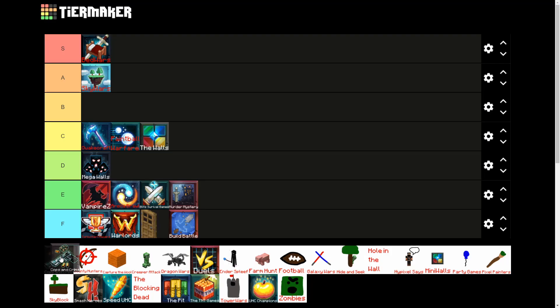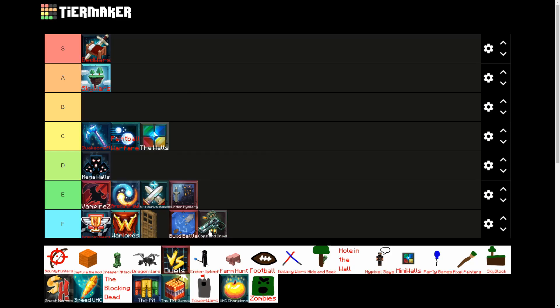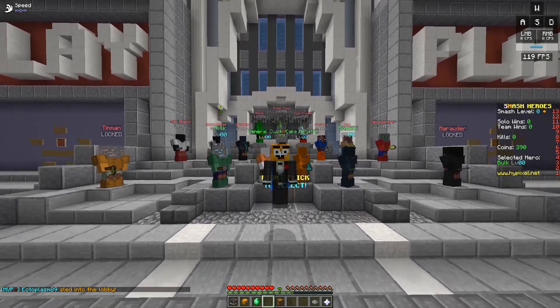Cops and Crims — this game is just CSGO in Minecraft, but CSGO is free now so you have no reason to play this at all.